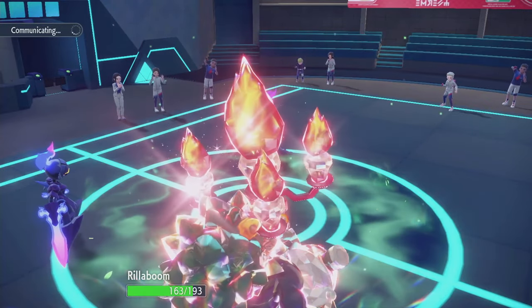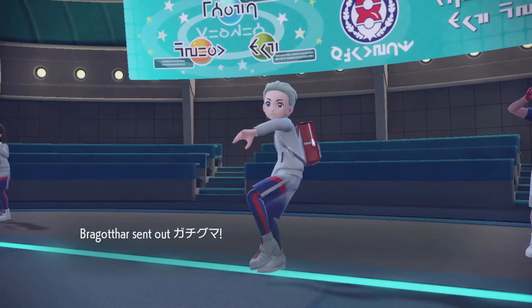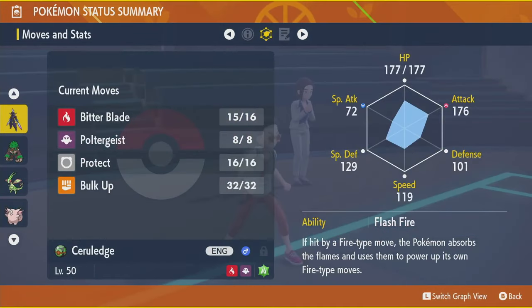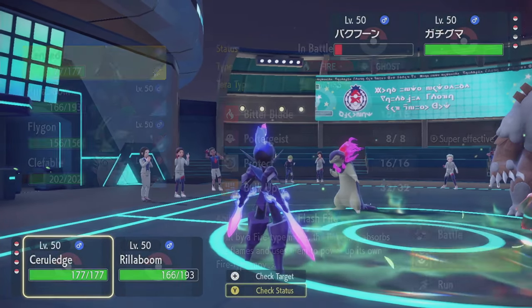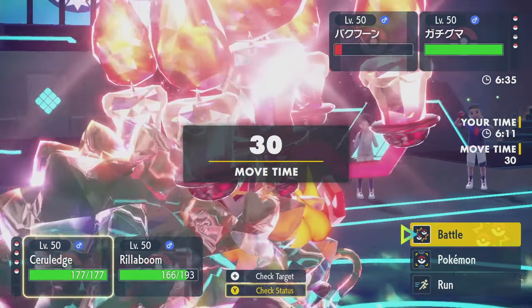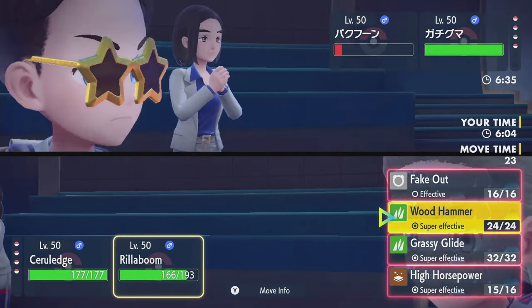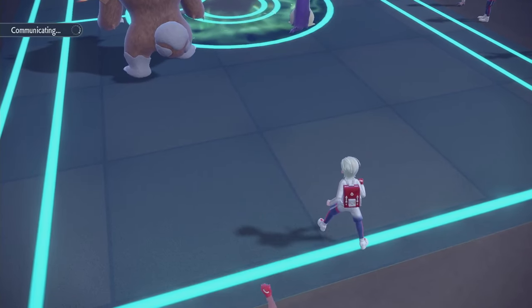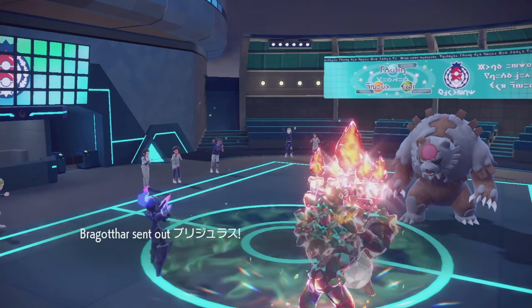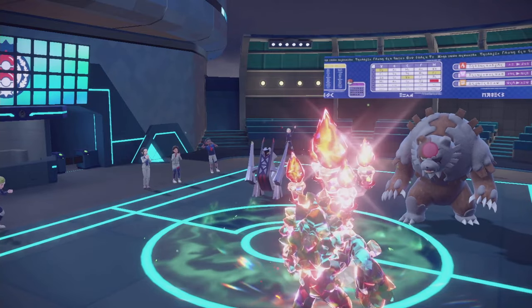Honestly, you being in Grassy Glide range might be better than letting you get two things in that aren't. It's gotta be Ursaluna going for Earth Power now, right? I hope we can swap in Flygon over there. I think the Earth Power is going at Serraledge, so I want to bring Flygon in there, and Wood Hammer their Ursaluna. I don't see them going straight after Rillaboom. Typhlosion just swaps anyway — into Archaludon.